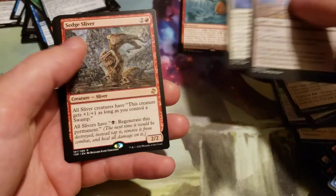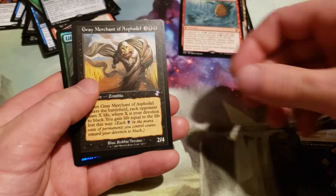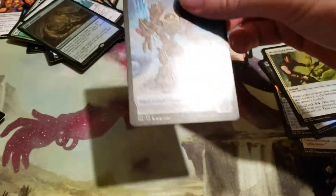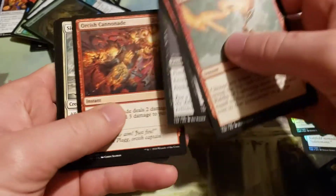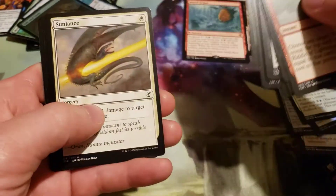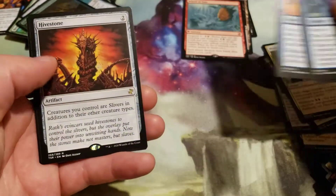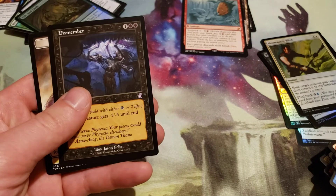Nope, that's the uncommon. And a Sedge Sliver — another rare, good one — Gray Merchant of Asphodel, and a Foil Life and Limb. So we probably maxed out on our mythics there. The rare is a Hivestone and we got a Dismember for our Time Shifted.